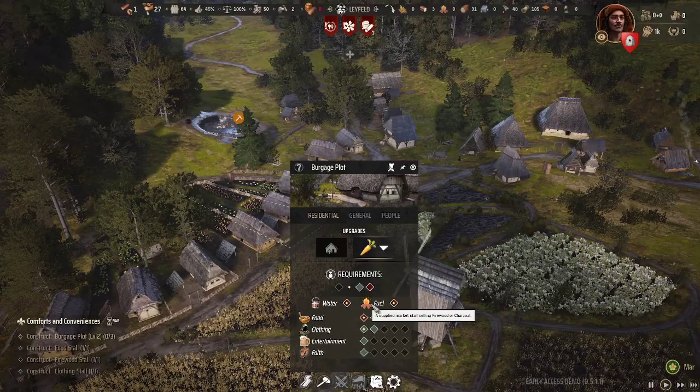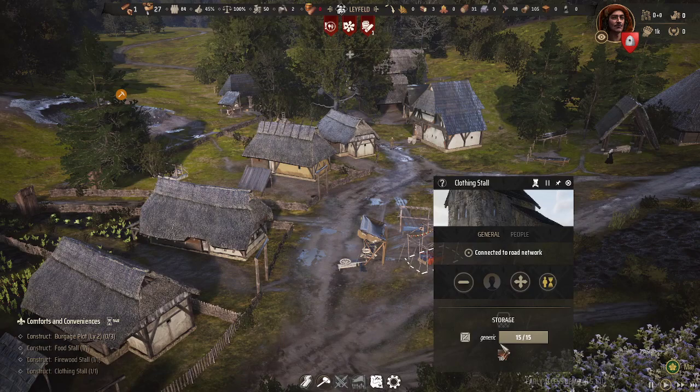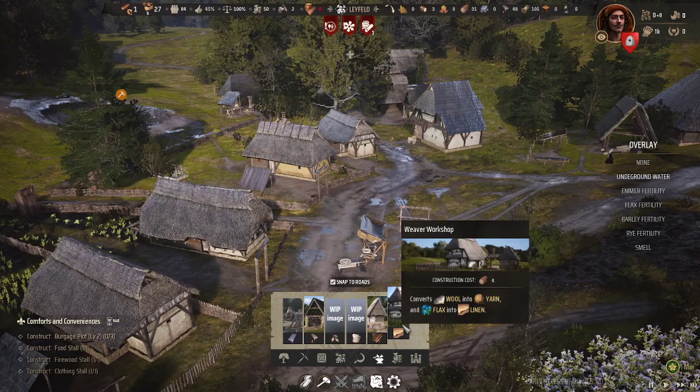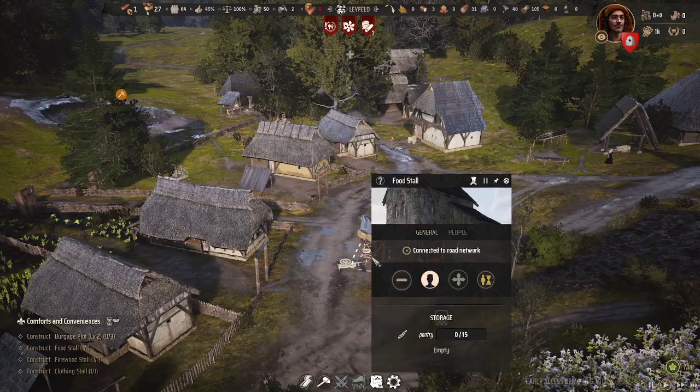You need to build these market stalls, which supply the goods to the people. If you're having problems getting two items of clothes or two items of food, one problem I found is that your stalls fill up with a single type of good — usually wool, sometimes yarn or linen, depending on what you're producing. If you've got that problem, build a second clothing stall and that should fix it. It can also happen with the food stall but it's a lot less of a problem.